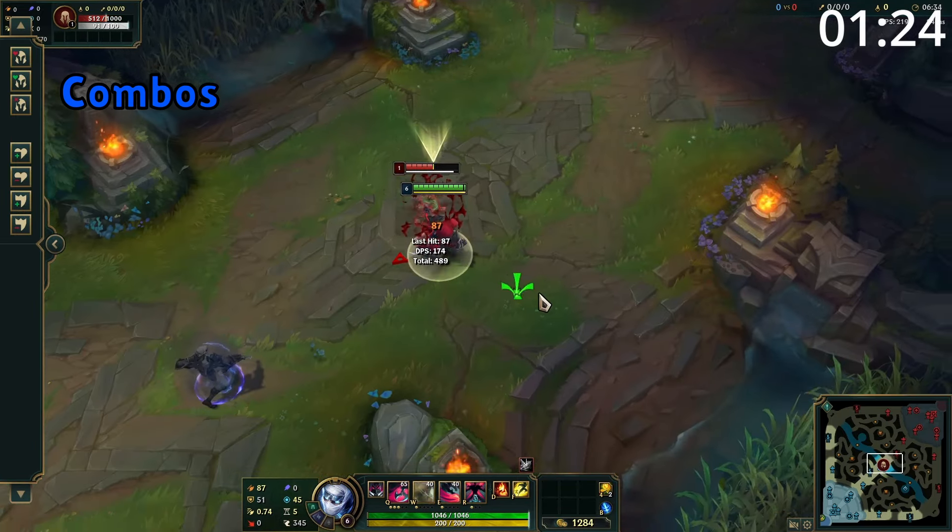Your all-in combo is to throw out your W into ultimate, following up with your E into a triple Q, spamming away with additional attacks. For matchups, Zed is great into mobile mages, who won't be able to avoid his damage and he'll easily be able to get onto them. And he can struggle against tankier mages who can easily lock him down.